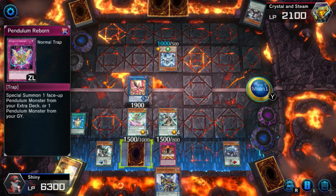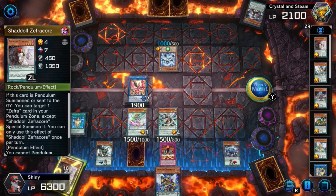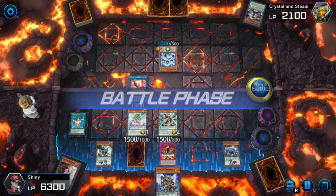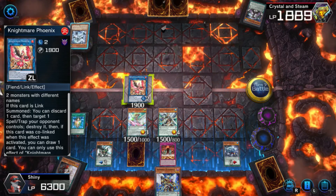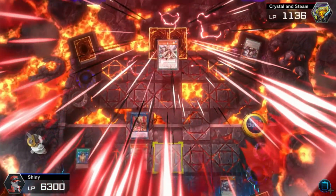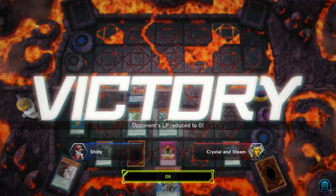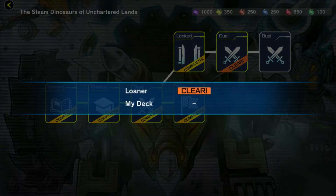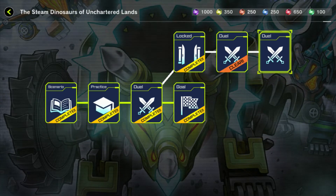I also have this — I suppose I want to use a Pendulum Monster from your extra deck or one Pendulum Monster from your graveyard. Oh wait, you actually have to bring it over. Okay, so I think it's fine. We'll go like that. Let's see if this works. Are you going to use the effect? You are not. And there we go. This type was okay — it definitely can brick very heavily because it's using way too many archetypes. But I think you have to scale Dynamist specifically if you want to win.